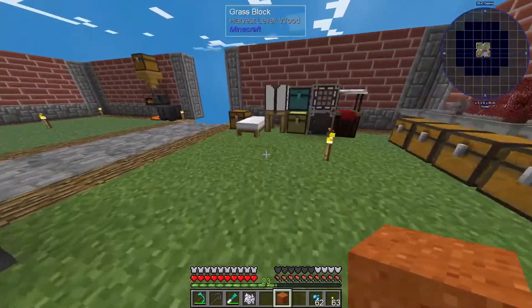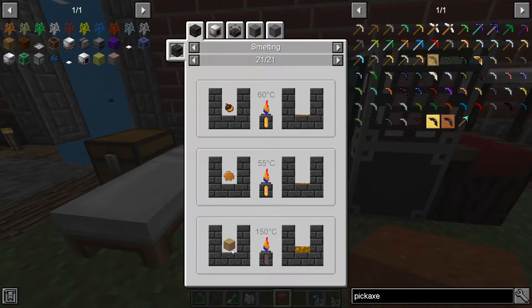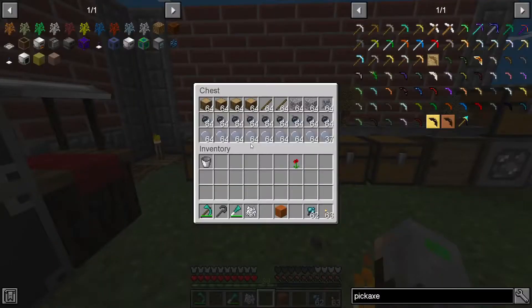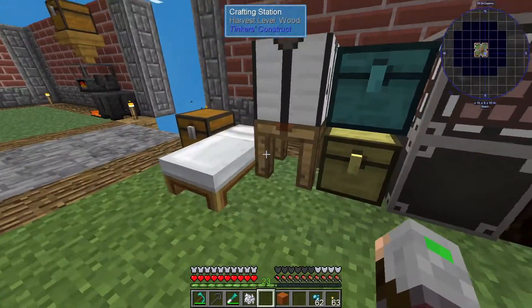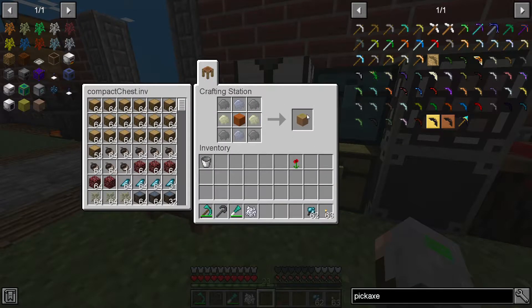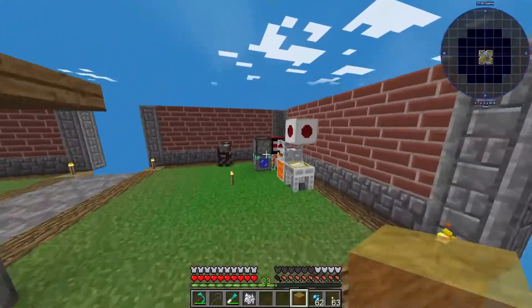What do we need? I think we can just craft this right away. Nope, we need clay resin. We do have clay resin here. There we go — we now have copper.